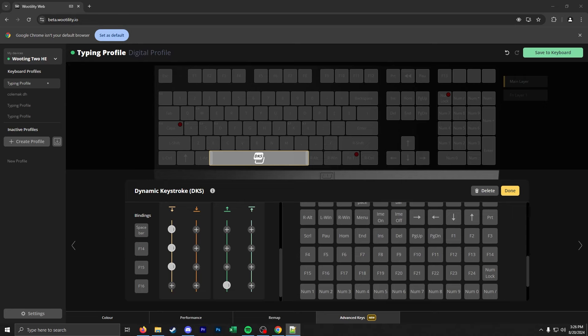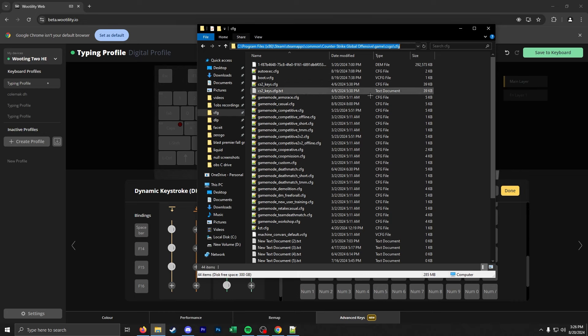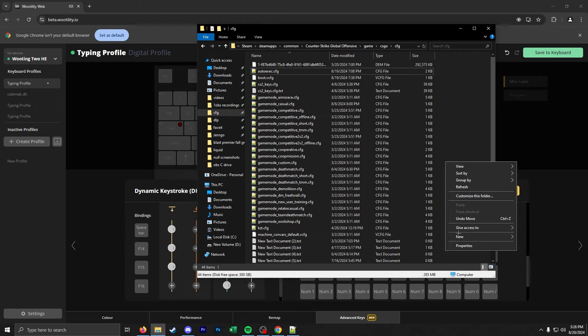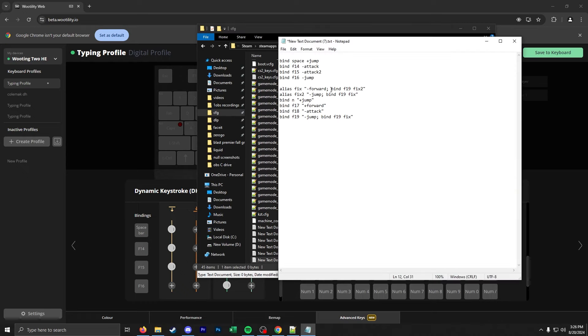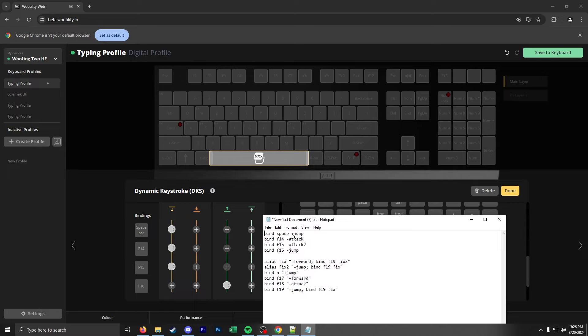I'm going to show you the config I used to make this — it's similar to making an autoexec file. Go to this file path shown on screen and make sure you're in game/csgo/cfg. I'll make a new text document and paste the config in. The first part is for the jump throw and the second part is for the W jump throw. As you can see, this file uses spacebar, F14, F15, and F16 — you can modify to F13 or whatever you want.